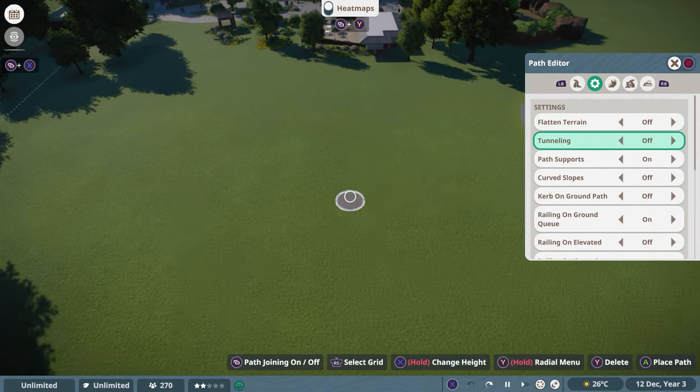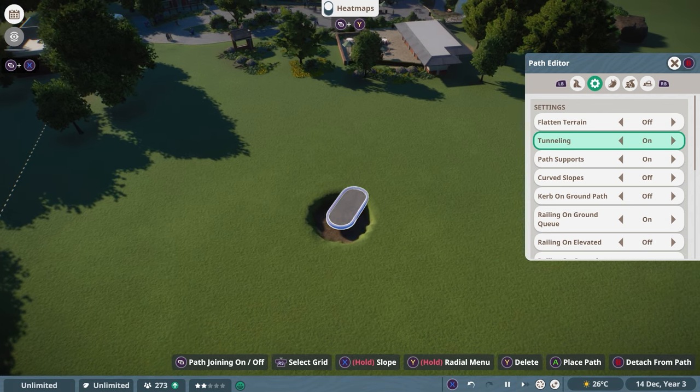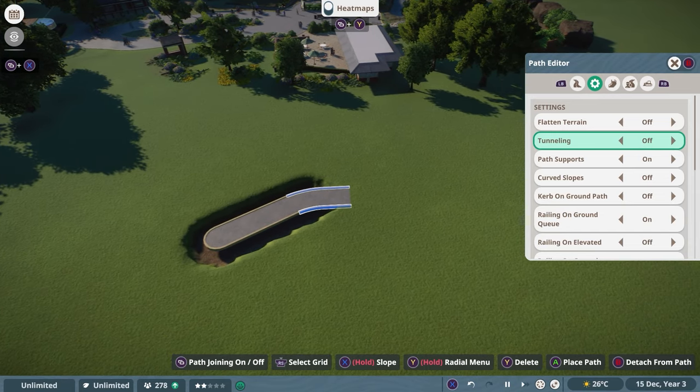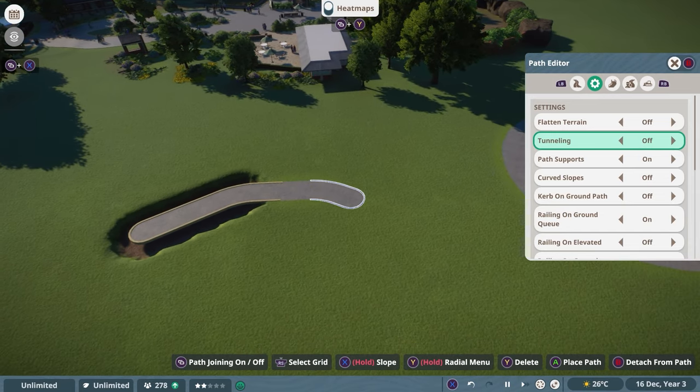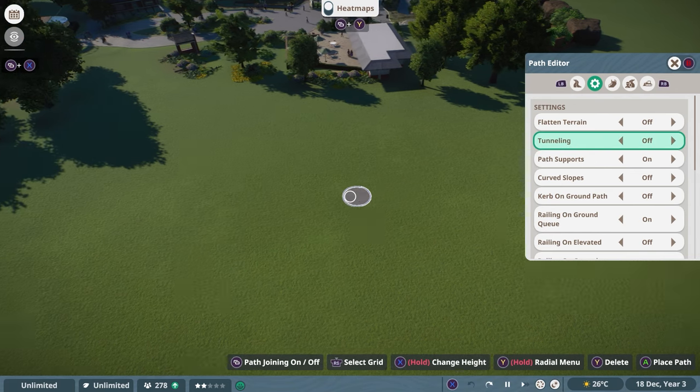If you have Tunneling enabled, it will always get rid of every terrain around you. If you put a path down now, you can see the terrain is actually being removed. If you turn that off, you go back to normal land pieces, and if you undo all the settings, your terrain is back.